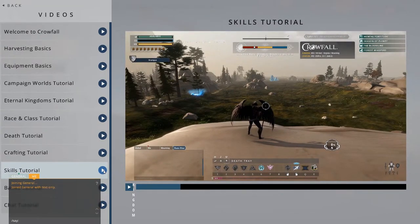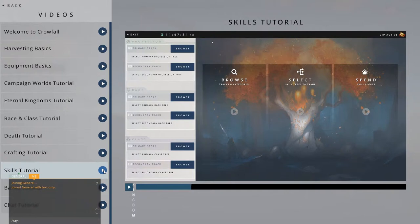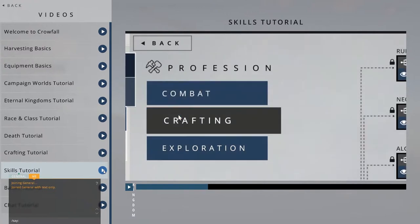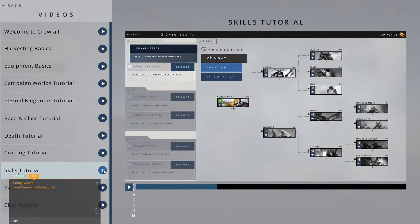Here's how it works. You can access skill training from inside the game or from the lobby. Skills are divided into three major spheres: profession, race, and class. Inside each sphere are three subcategories. For example, the subcategories for profession include combat, crafting, and exploration. Clicking one of these subcategories will reveal its associated skill trees.